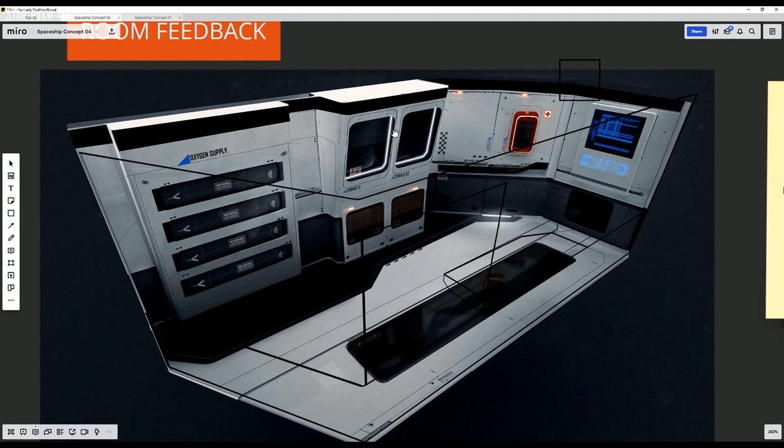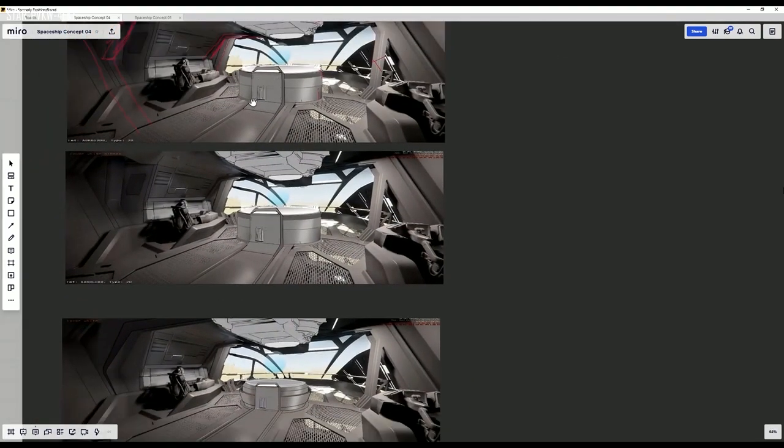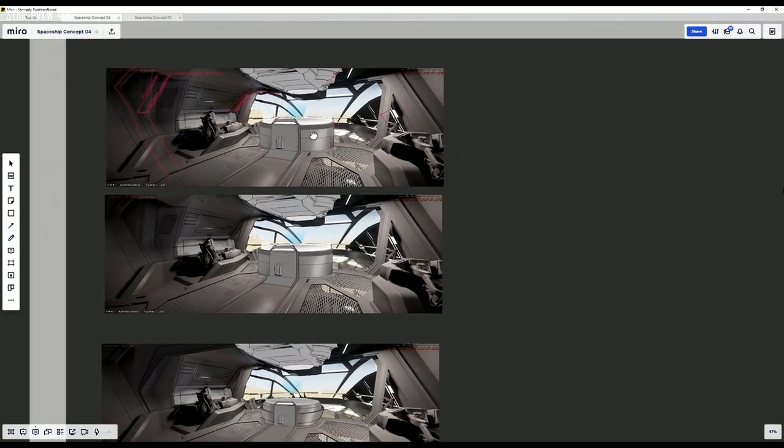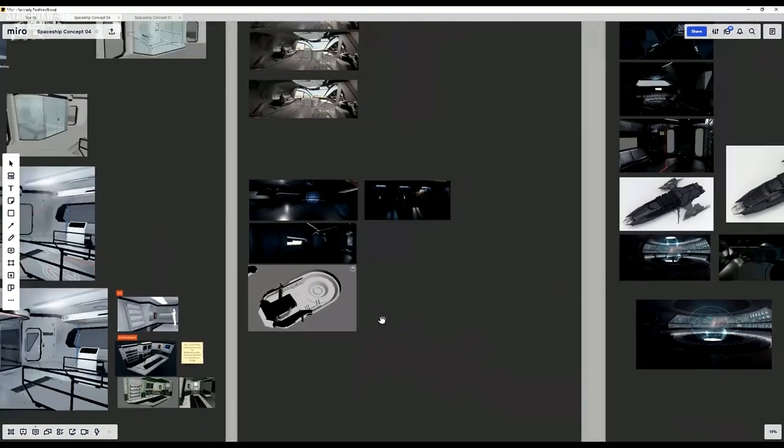Moving on to the bridge, they have gone back to the rounded mapping table which is there to help people navigate. The rectangular table they said did not fit, especially regarding metrics which allow the player to maneuver around safely and easily. I personally preferred the rectangular one but the round one does look great so I'm not too bothered.